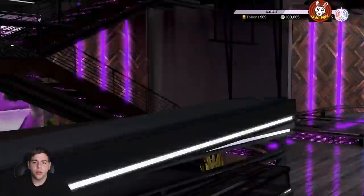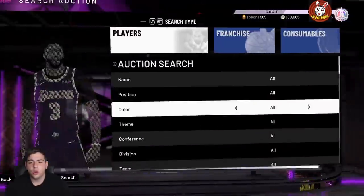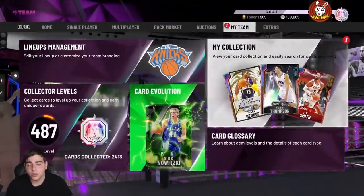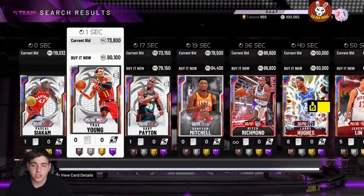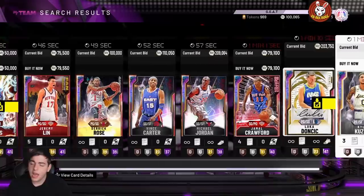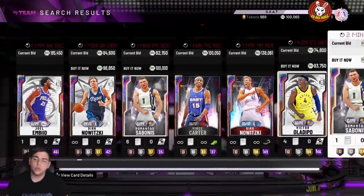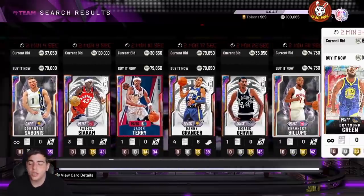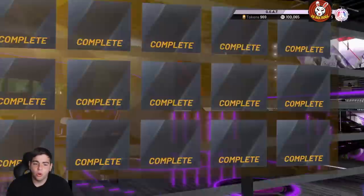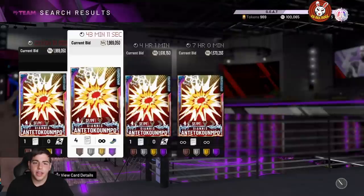When GOAT Kareem drops, we are going to see one of the biggest market crashes ever in 2K history. GOAT Kareem with Galaxy Opal Shaq and pink diamond LeBron — I'm gonna try to get that set done. I think the set is going to cost at least 1.5 to 2 million MT. We also don't know what else is in the set since there are only three cards that aren't hidden, so it's probably going to be a bigger set.